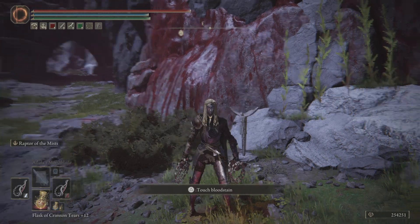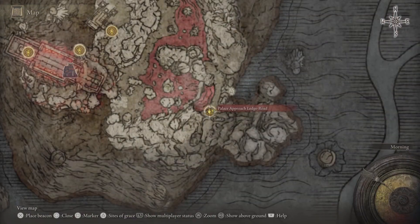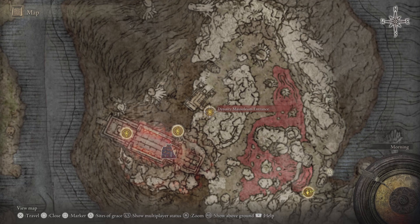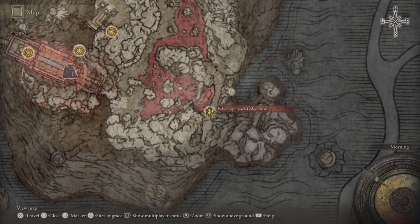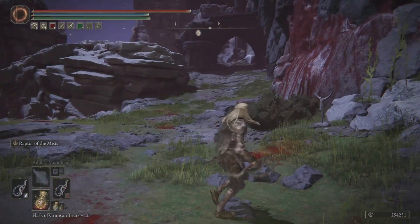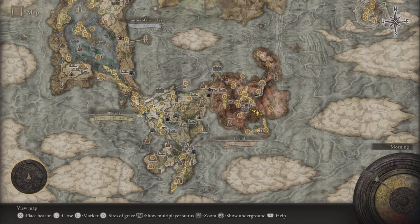Without further ado, let's get into this video. This ruin farm takes place at the Palace Approach Ledge Road. You're going to work your way from the Dynasty Mausoleum Entrance all the way around up the cliff until you get to the Palace Approach Ledge Road. Once you're here, go exactly where I do.